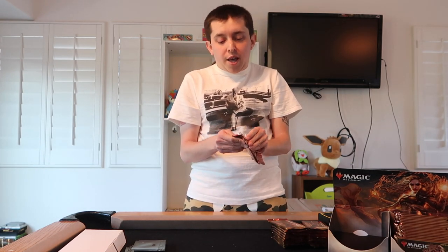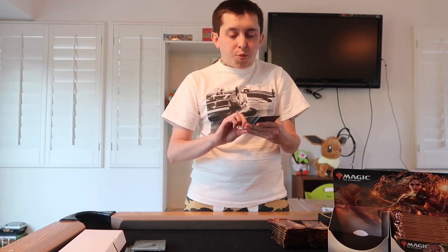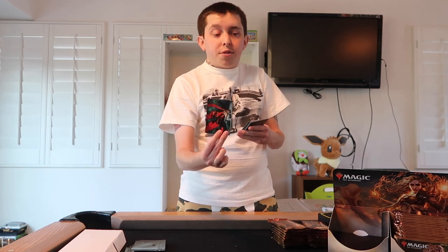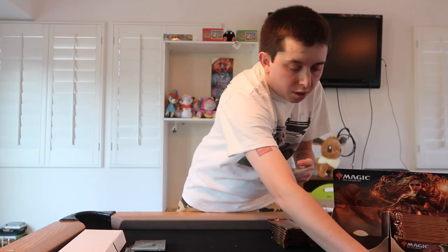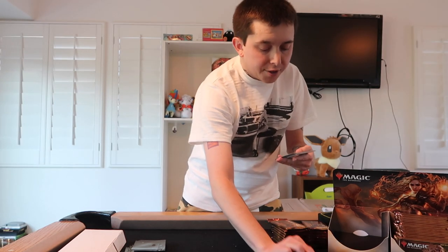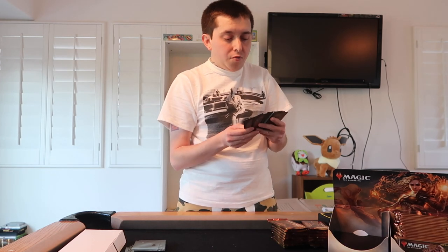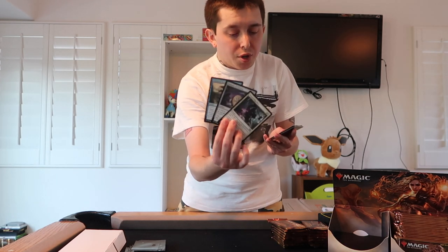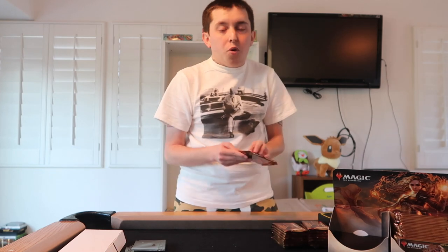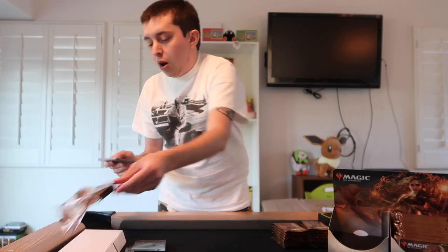We'll see if the pulls justify that. There are holo tokens and stuff. Speaking of which, the very first pack I did get a holo token right there, as well as art cards — something kind of unique to the set. And you get your snow-covered lands as well, with the potential for holo snow-covered lands. Here's our first rare of the box, and then the uncommons as usual. It's pretty nice how it has the rares then uncommons up front to speed up the box opening.